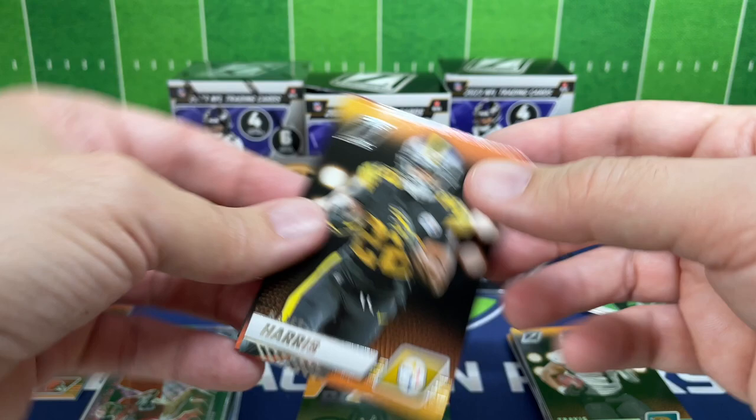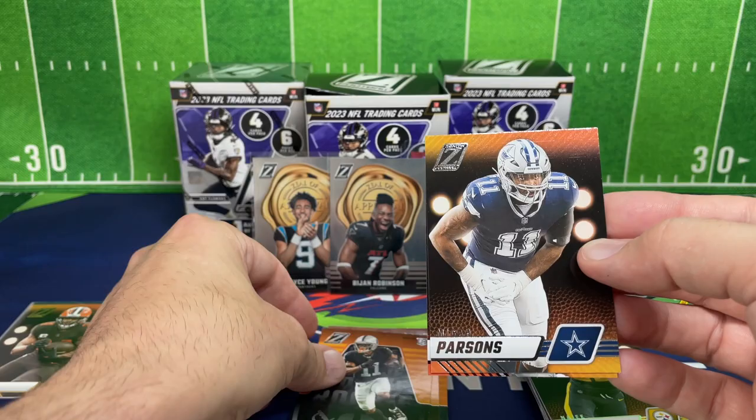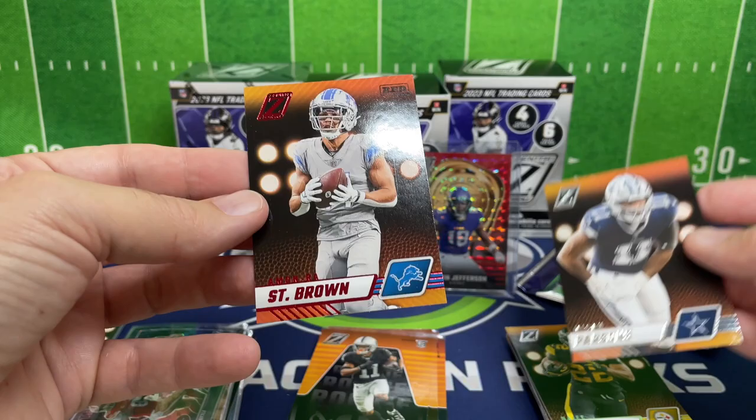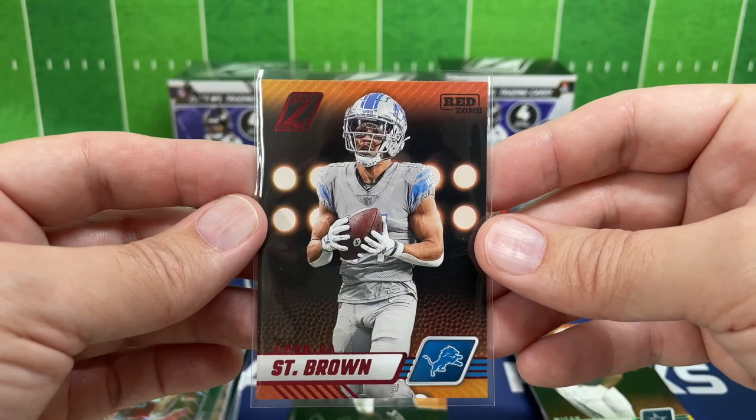Next pack — Najee Harris, Micah Parsons. Going to the back for the rookie — Trey Tucker. My lighting is really killing me, the glare you guys are getting — I apologize. We got a Red Zone of Amon-Ra St. Brown — very cool card. I've got a big-time Detroit Lions fan who would love that card, so we'll probably send that his way.